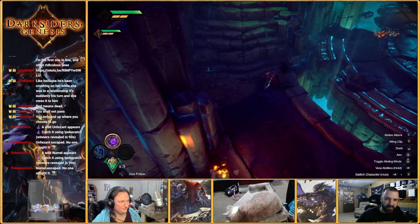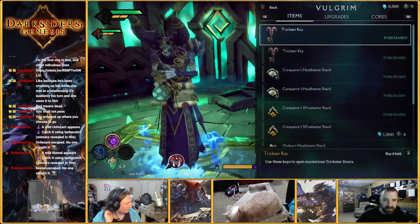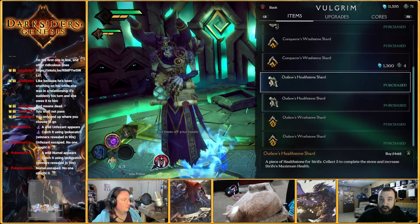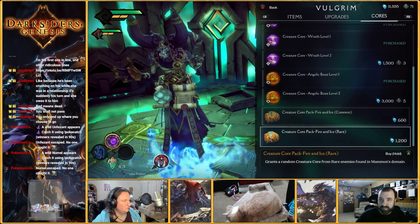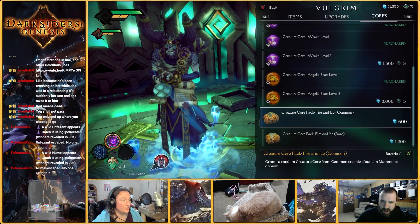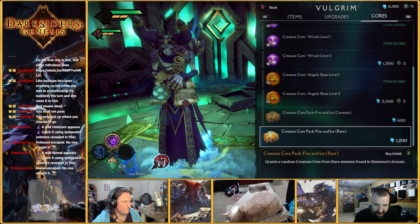Alright, let's go see what Volgrim has to tell. I already bought everything for War from this. The Boatman's coins are often overlooked in their value. So the trickster keys are purchased. I got all the available upgrades. I've got all level one cores. There are core packs now — common and rare.